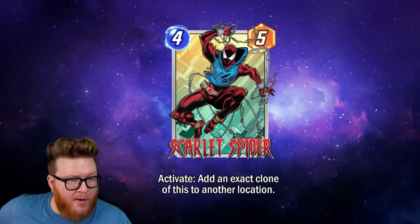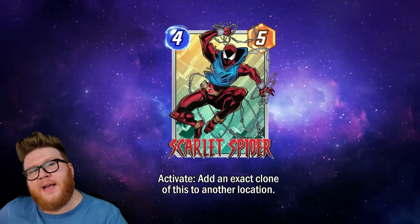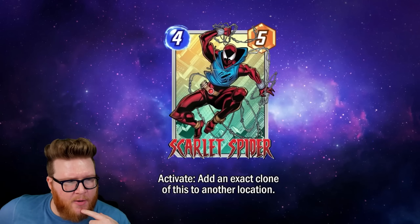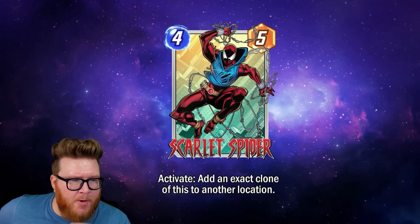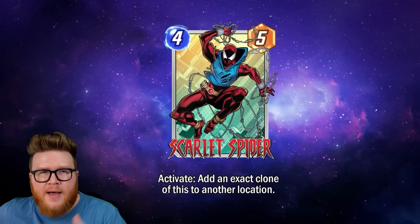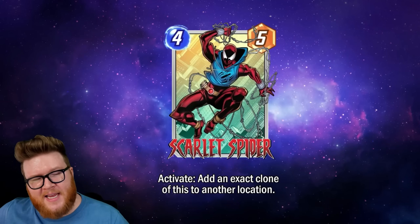It's not just early buffs before it's played — it's also anything that happens after it's played, because you can choose to activate it after those buffs resolve. Certain locations benefit from this that wouldn't with an On Reveal — like Stark Tower. Play Scarlet Spider on turn four into Stark Tower, it gets buffed to a four-seven, you hit copy, and you get two four-sevens instead of only one. Delaying activation gives you opportunities to juice this up.